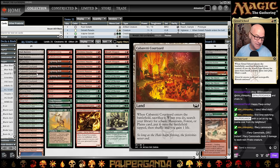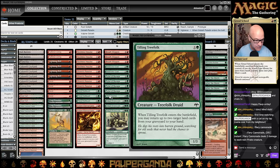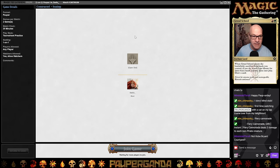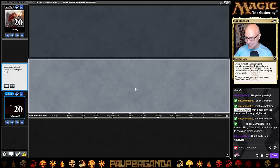You'll hear me say Cobretti all the time because I've just said it too much with my son. In the sideboard, we have one more Bog, three Scattershot Archers, one Shaman, three Weather the Storm, three Deglamours, one Shenanigans, one Tranquility, and one Sandstorm. I predict this is going to be an incredibly long show because this deck is very grindy. Let's get after it.